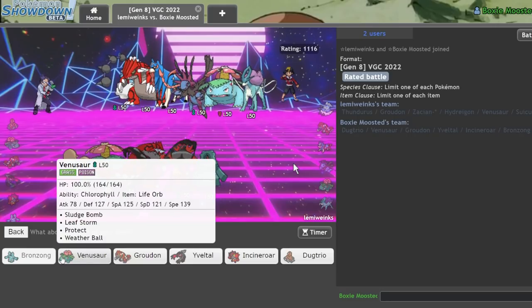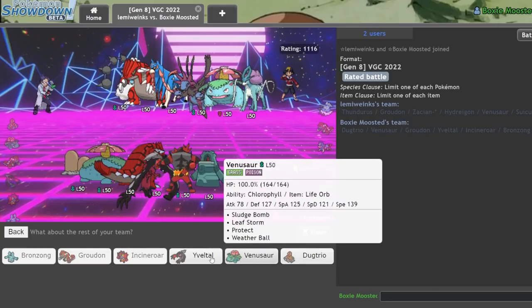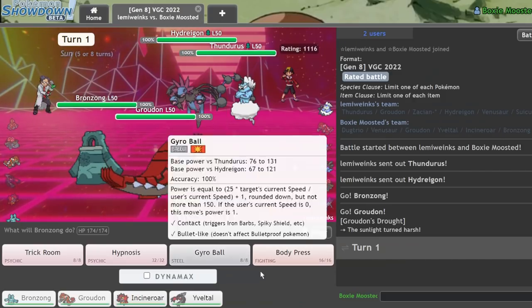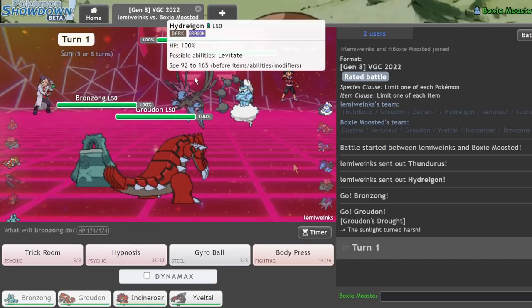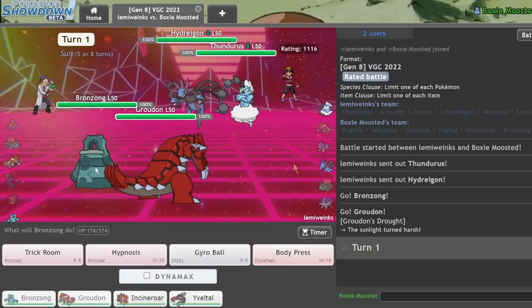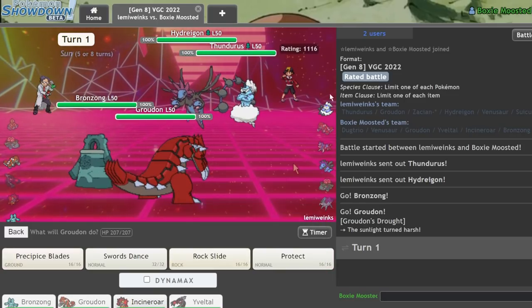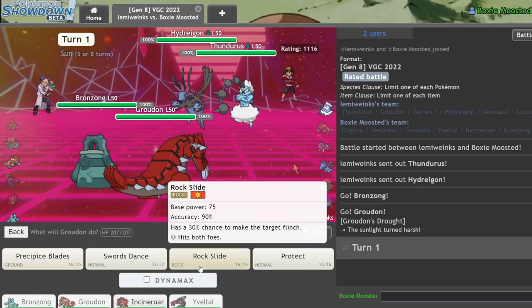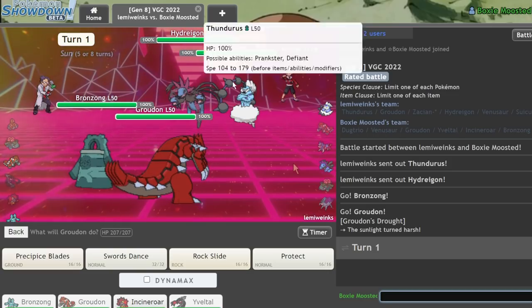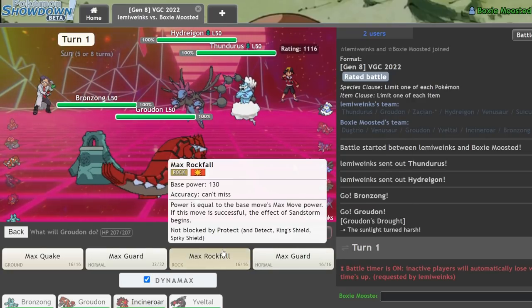I go Bronzong, Groudon, Incineroar, and Yveltal as my last — it's just a very neutral lead versus my opponent, I don't give him anything immediately. I anticipate he's just going to go for a dark move into the Bronzong. I don't expect him to Dynamax Thundurus — he probably just wants to Dynamax the Hydreigon. So my best play is probably to Dynamax Groudon and target that Thundurus to make my job easier.